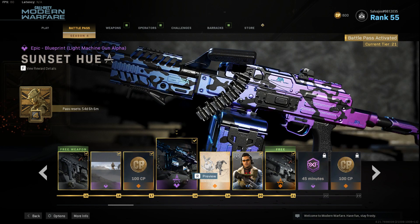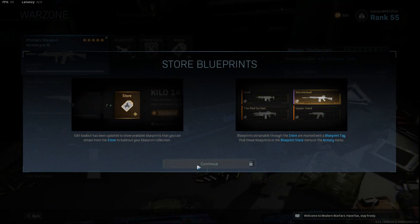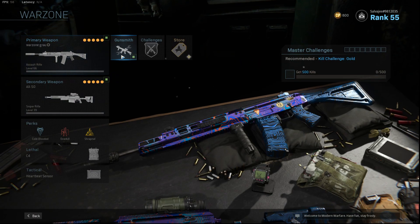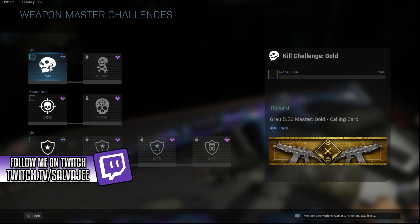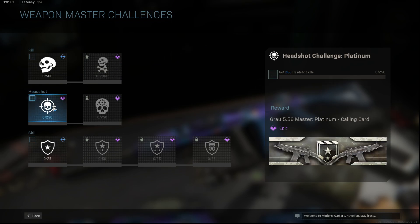We have a Sunset Hue — I believe this is for a light machine gun alpha. Then we have a weekly mastery challenge announcement: the Obsidian camo is now available on all weapons. Unlock the camo by completing the Obsidian challenge for each weapon. The kill challenge: get 500 kills to unlock gold, then Damascus. I already have the Damascus camo, so that's pretty gucci.